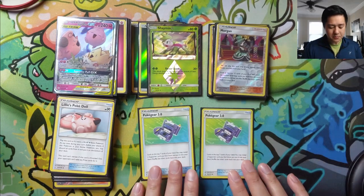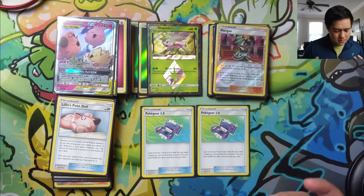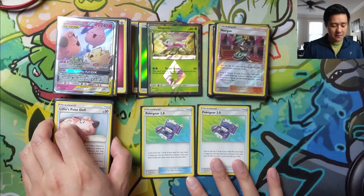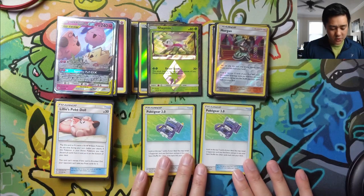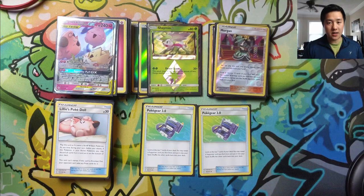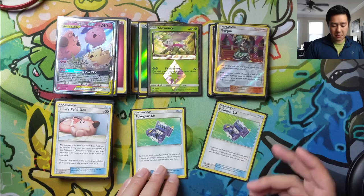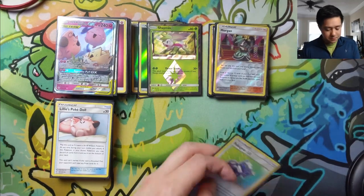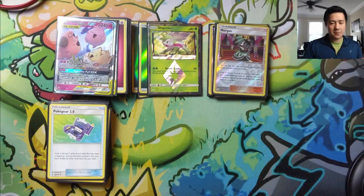Because you're basically playing Misty's Favor every turn while stalling, you're netting three cards from your deck compared to your opponent. The last card is kind of a flex spot but I think it's pretty good: Poké Gear 3.0. It can find a supporter out of the top seven cards of your deck. I like it because it's kind of a two-for-one against drawing energies — you draw it, play it, and most likely find a supporter, so you remove two non-energy cards from your deck.